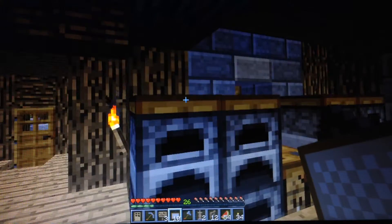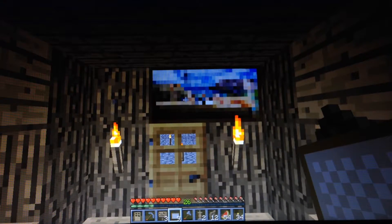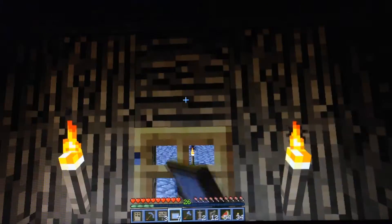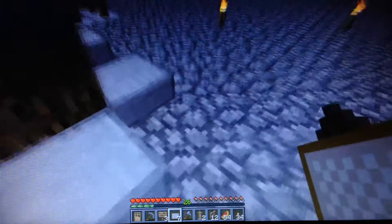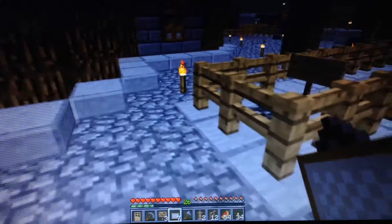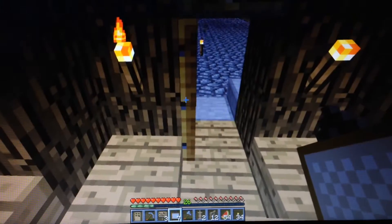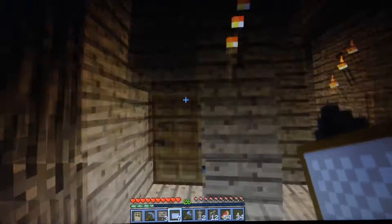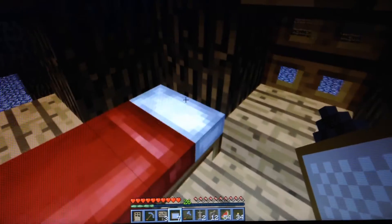I've got some paintings as well to decorate the house. I'm going to keep with a theme. You just lost two paintings — they flew out when you broke them. They look like they flew upstairs into your room. Oh yeah, they did actually. I was downstairs by the bottom of the doorway and I can't pick them up.